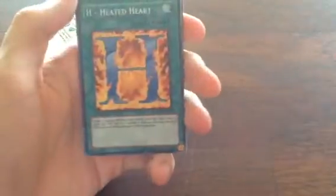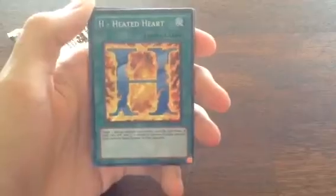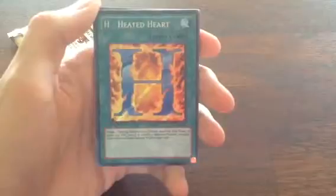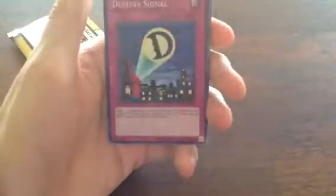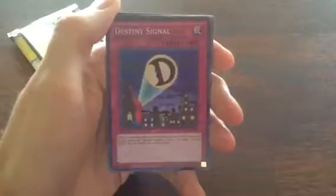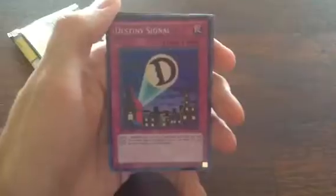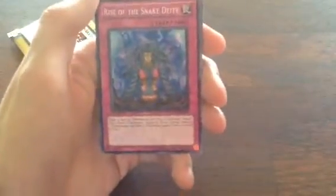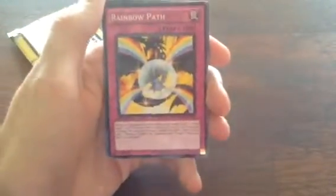Alright, going for a secret — ooh — He Heated Heart. Nice. Target 1 face-up monster you control until the end phase; it gains 500 attack, and if it attacks a defense monster, inflict piercing damage to your opponent. Nice. Next — ooh — Destiny Signal. When a monster you control is destroyed by battle and sent to the graveyard, special summon 1 level 4 or lower Destiny Hero monster from your hand or deck. Nice, really nice card. Rise of the Snake DD. Rainbow Path.